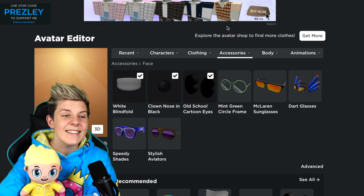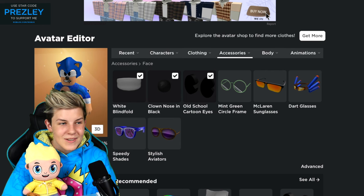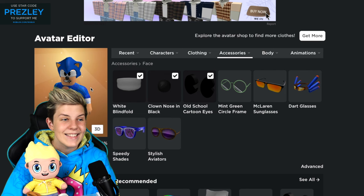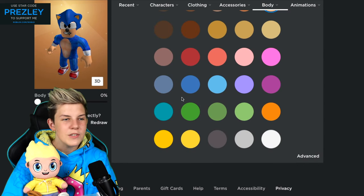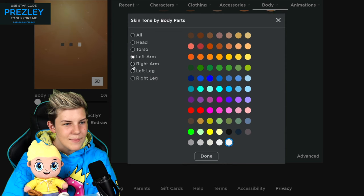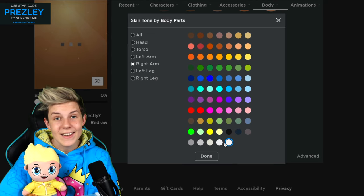Now, the one mistake people make is that they don't do this as their very last thing. If you put on or take off any other items without going into the advanced section, it'll completely erase everything else. Now we want to go to body, skin tone, then advanced, and you want to pick both your arms and select them to white. That way your hands will be white so it looks like Sonic is wearing gloves.